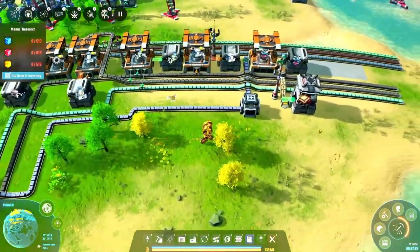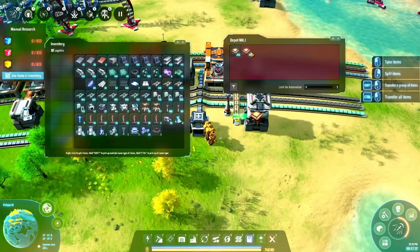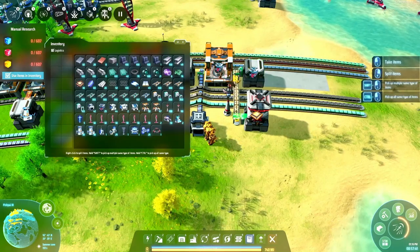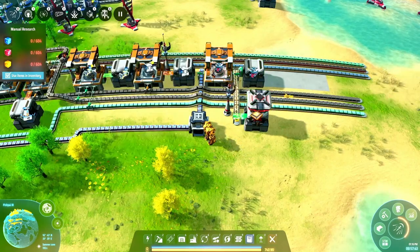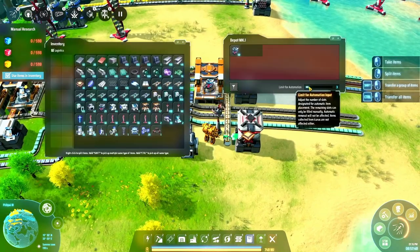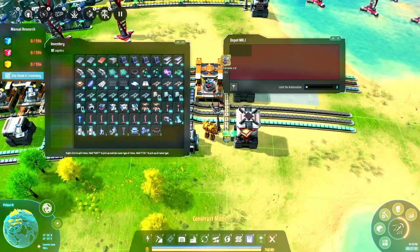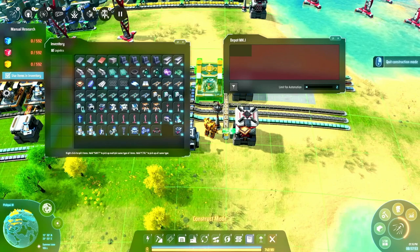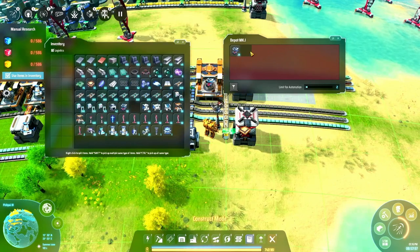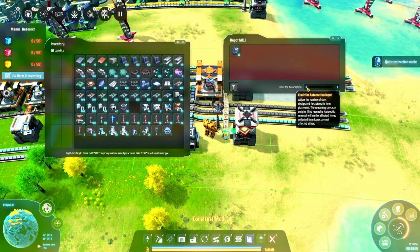Is he requesting an ungodly number? Yeah - gotta limit these requester chests. How many hats do we want? 50 seems good. We really need to limit these.